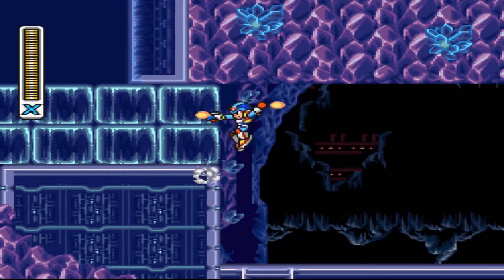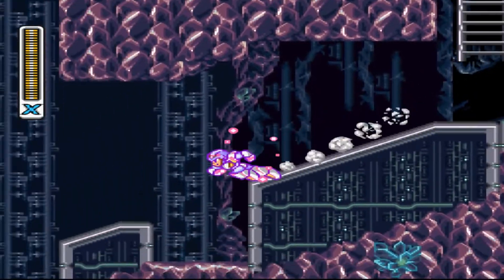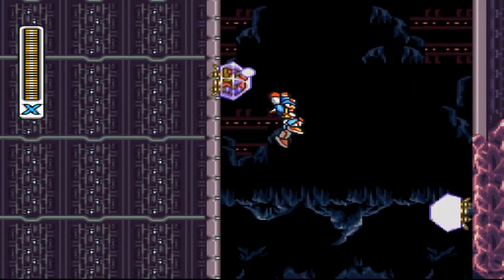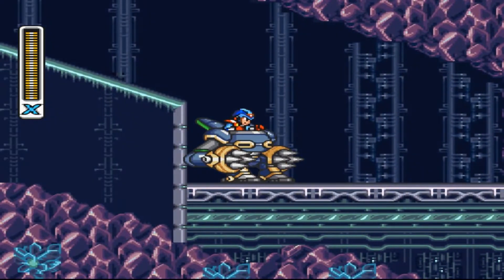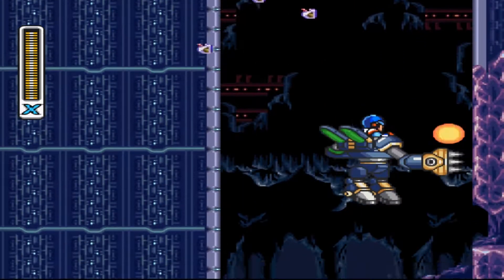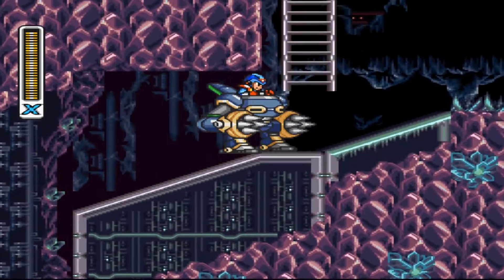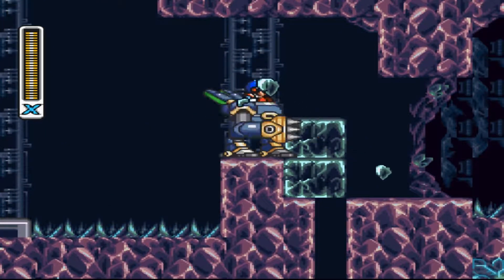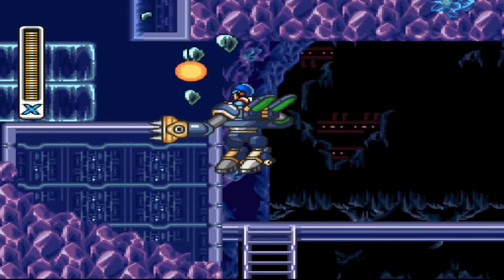Up this ladder and through here is where you would find the secret boss room. You have to go back and get that armor — I think it respawns up here if you leave it. This is probably only the second time you'll ever see this armor as well: this stage and Real Gator's stage. You can go over here and up there to get to the secret boss room.